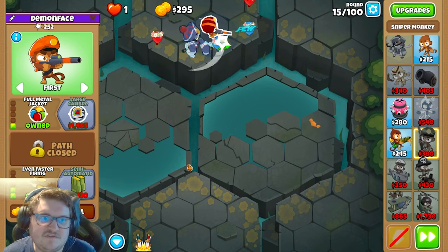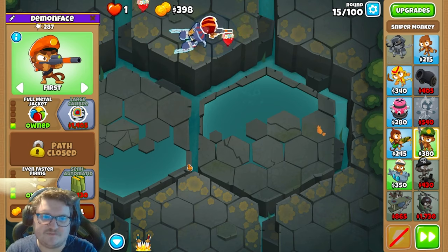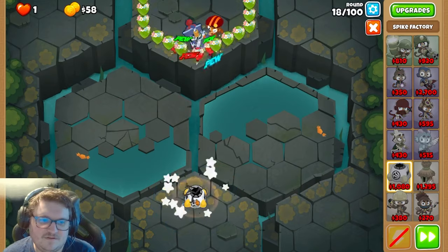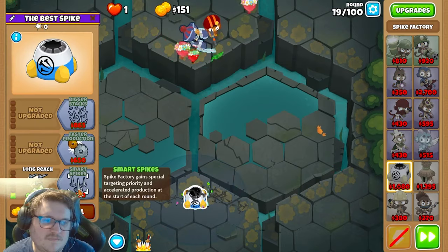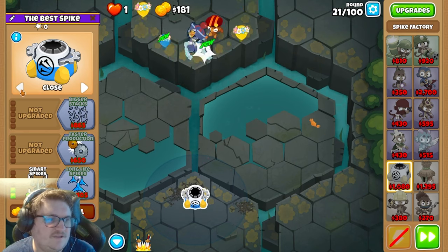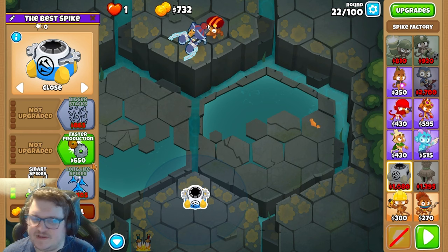The next thing we're gonna get is a Spike Factory. Spike Factory is really nice — gonna place it right here. We're gonna have it close so it will be right here, and they will spawn it right here.